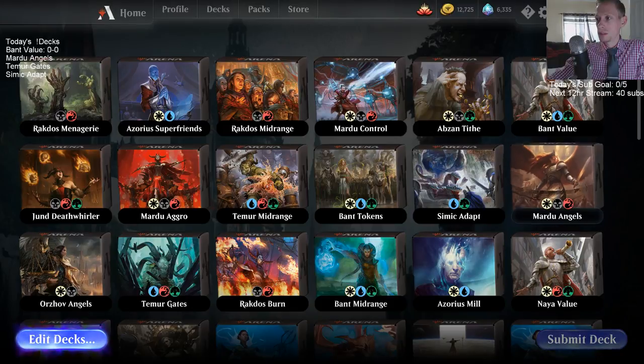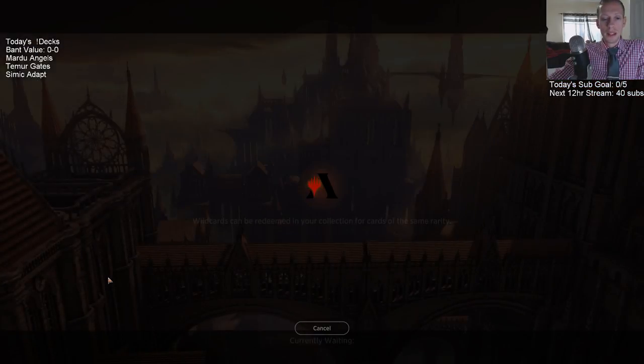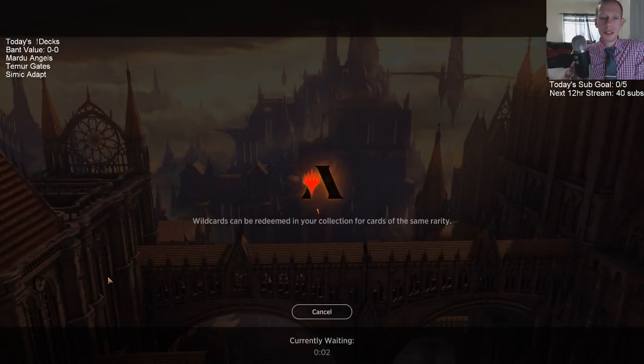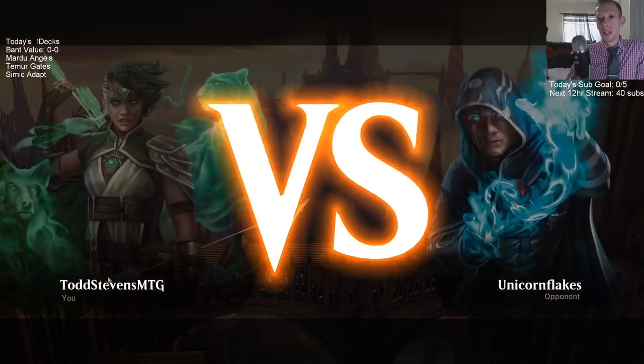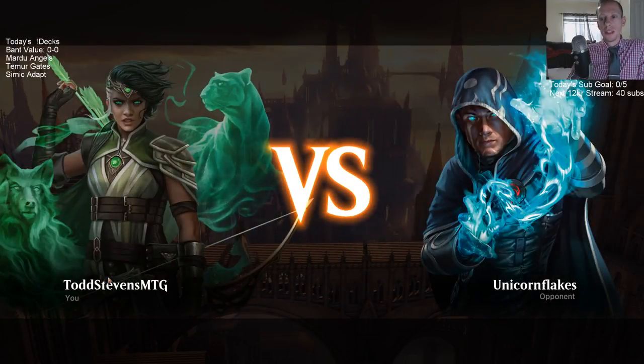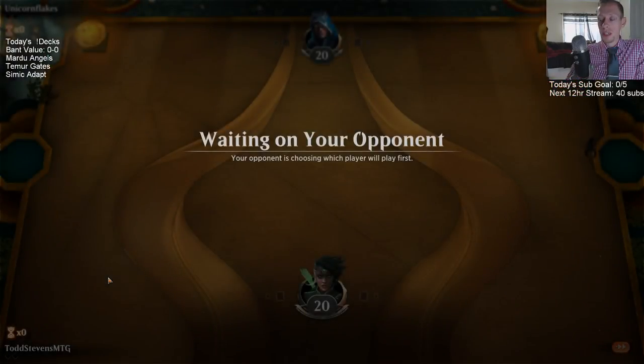Bant Value, there you are. I have not tried climbing with this deck — this is only my second time playing this version. The core of this deck is Militia Bugler with Biogenic Ooze and Hydroid Krasis. That's like the core of this Bant deck, but I haven't tried the ranked climb yet with it.